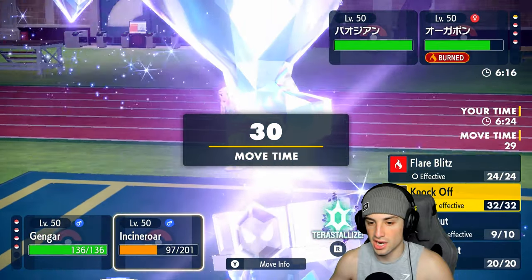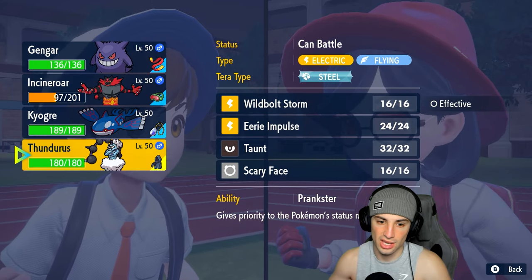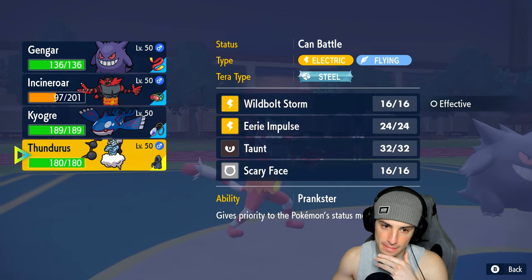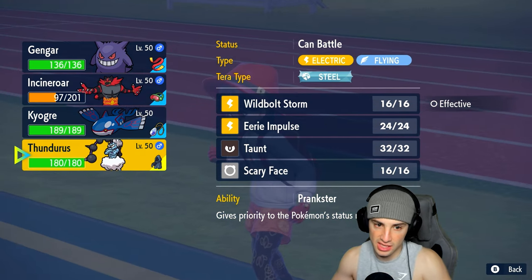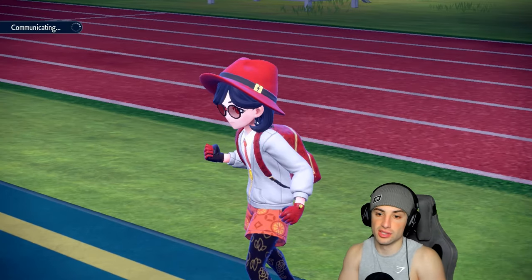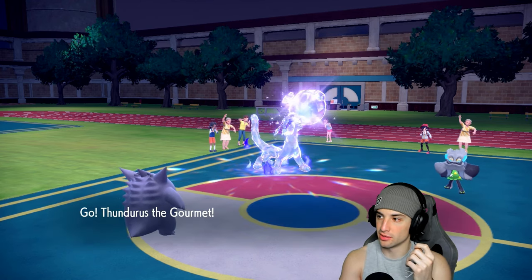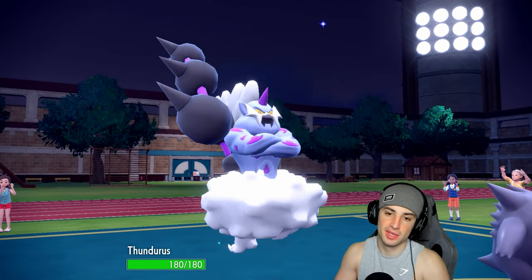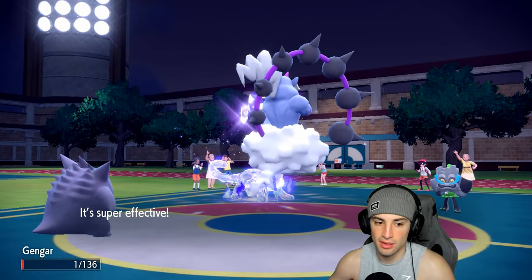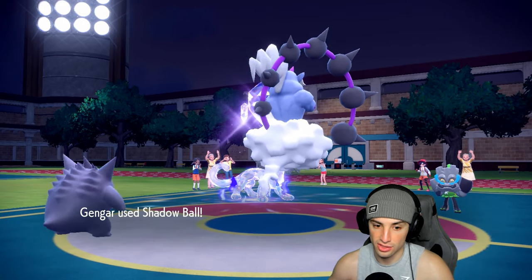Do I double down into Roaring Moon or hard swap Incineroar for Thundurus? I could save Incineroar's Intimidate for later — it could come in clutch. I'm going to swap in Thundurus. They could attack Thundurus with Ivy Cudgel, that's a possibility, but having Incineroar back on the field later will be massive. Throat Chop flies through — Gengar is going to sash up, outspeed Roaring Moon, and Shadow Ball lands. Sash for sash, I'll take that all day.